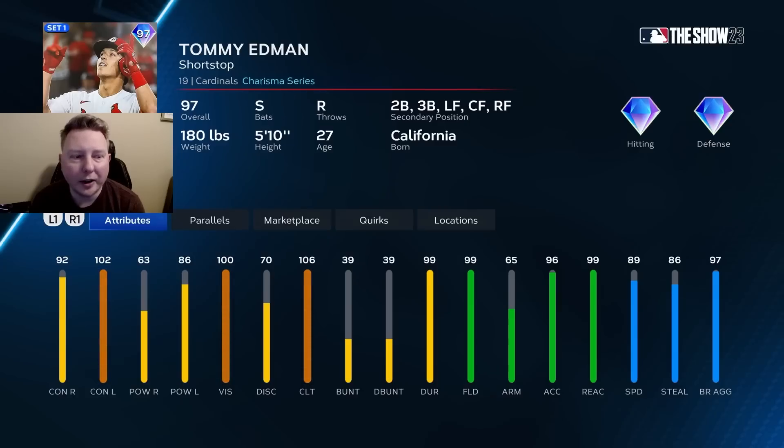And finally for the NL Central, we have Tommy Edman, who I'm rating B-tier. He's really just B-tier because of the defense — amazing defense and 89 speed. Again, just lacking power versus righties and doesn't have the quirks to make up for it. Looking at the cards together pound for pound, if you're looking for a card like this I'd just go with Jeremy Pena instead — same defensively but with more speed and more power versus right.